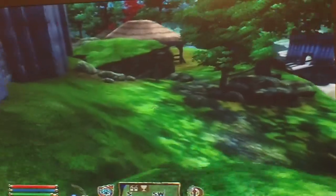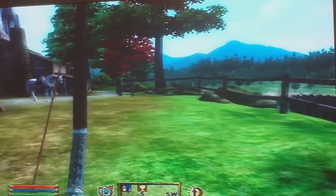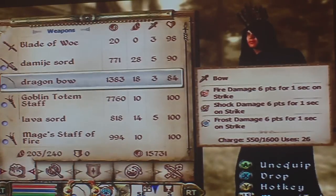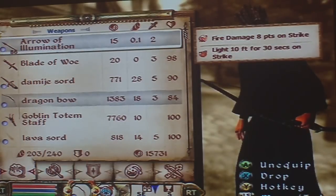I'll be doing another Oblivion video soon, probably about how I kill stuff and how I use my bow. To create this bow I've got — I've made it and it's called the Dragon Board. As you can see, fire damage 6 points, shock damage 6, frost damage 6. And the arrows I've got do fire damage 8 points on strike and light 10 foot for 30 seconds. So if it's dark and you shoot somebody, it's like a big glowing object so you can see who you're trying to kill.